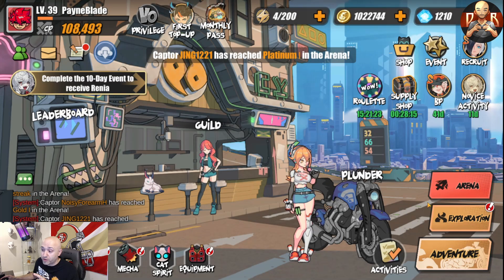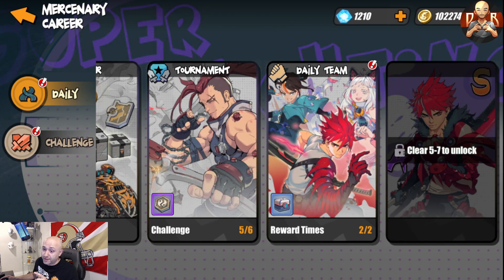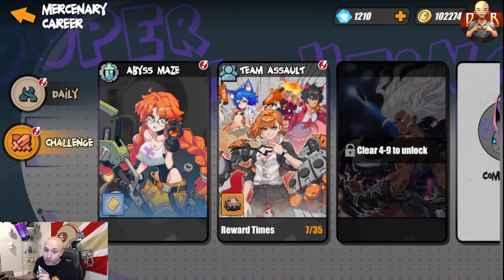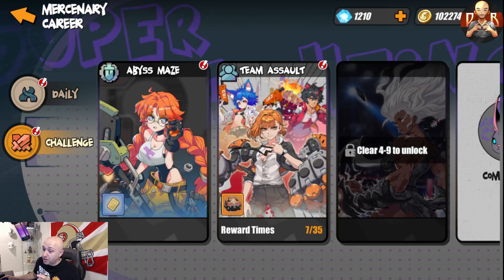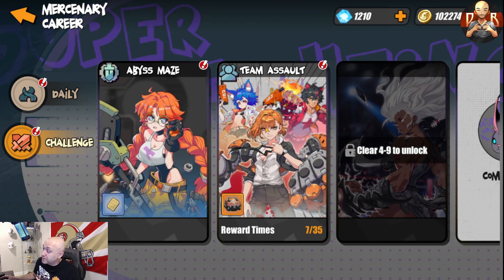When you unlock exploration, make sure to do daily challenges. Your daily team challenge gives cat spirit items, your daily tournament gives mecha items, and once you unlock the challenge section you'll have access to Abyss Maze — your tower mode — which you should start pushing immediately. There's also team assault, which unlocks once you get into equipment progression. The further you advance, the more modes unlock. All of these should be done daily — there's a ton to do and the game is fantastic.